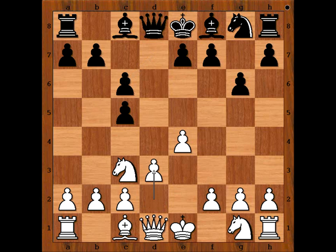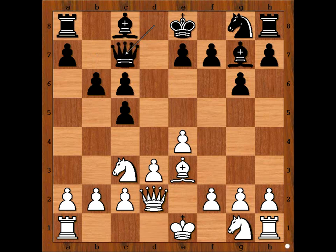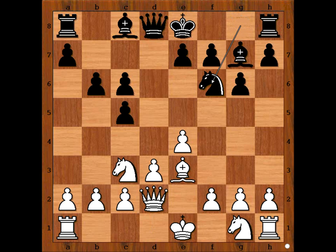d3, Bg7, Be3 attacking the pawn on c5, defending Qd2, Qc7. Let's take it back. e5 and Nf6 are the two most played moves in this position. Perhaps these two moves are better than Qc7. Okay, back to our game.